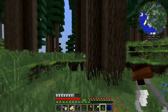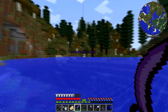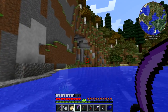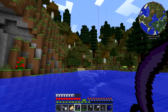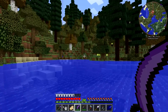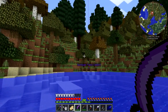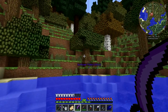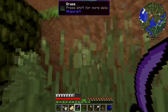Oh, interesting. Have I been here? The map seems to think I have — I have no memory of this place. A creeper, and other miscellaneous things. That's a pear tree. There's more Mo Creatures horses over there.